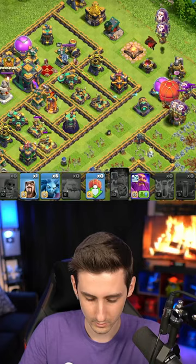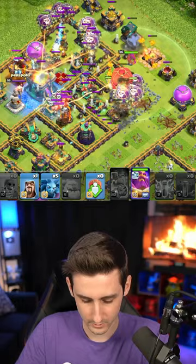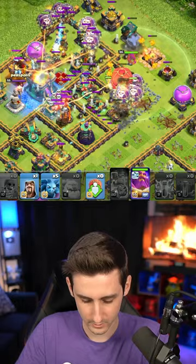The hound, the warden, another hound — poison right onto the super minions. We'll lava our way through with another hound straight over the top. Town hall — freeze, rage, boom — pop the ability. Look at all these balloons! Down he goes for yet another three-star here with the zap lalo.